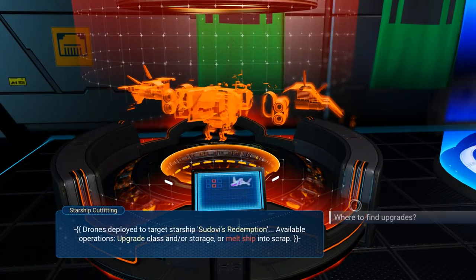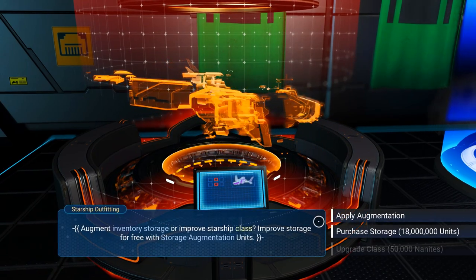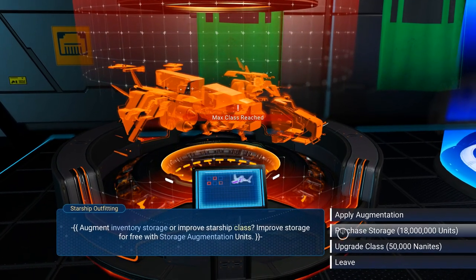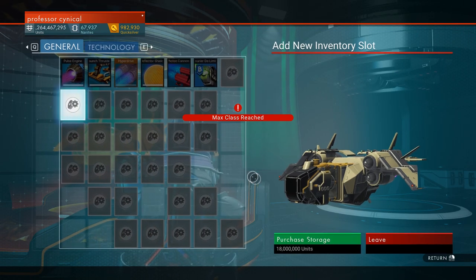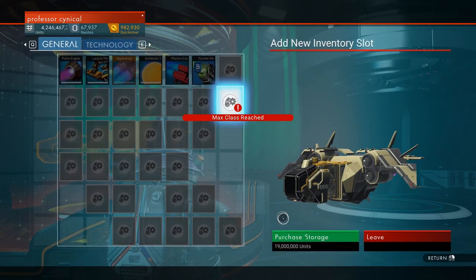Before we go on to the next bit, we need to go back into the menu, go to upgrade ship, and double check that we cannot upgrade the class anymore. As you can see, it says 'max class reached,' which means now it is in fact an S class.